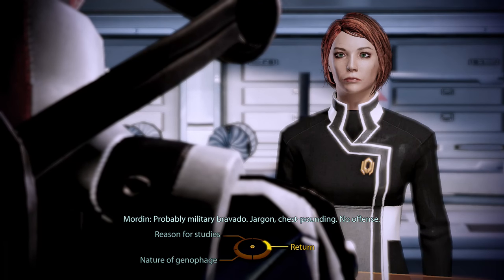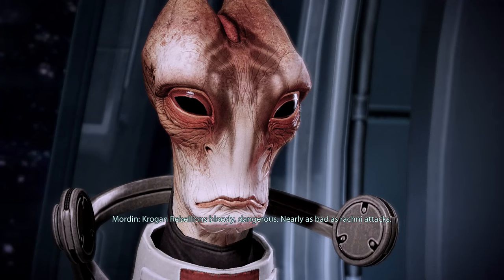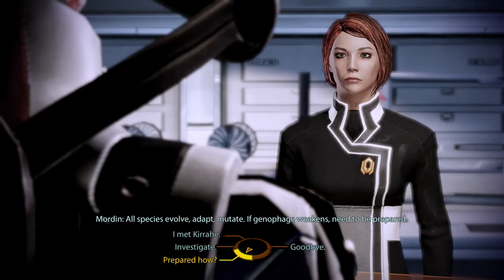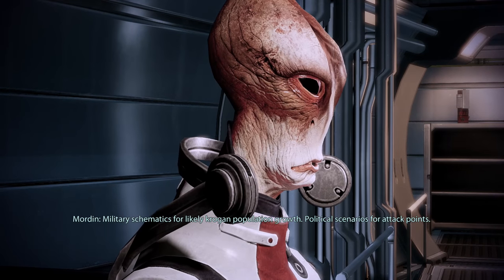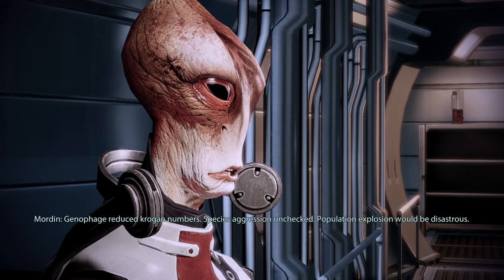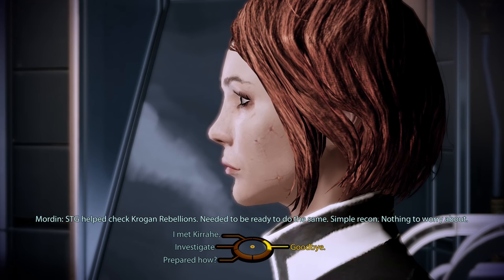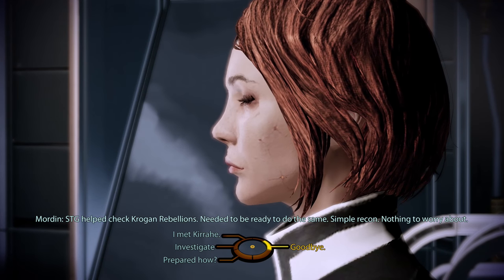I love Mordin. And then, just dig in a little bit more - why exactly were you studying the Genophage, Mordin? Why would STG study the Genophage? 'Krogan Rebellion's bloody. Dangerous. Nearly as bad as Rachni attacks. All species evolve. Adapt. Mutate. If Genophage weakens, need to be prepared.' What was the STG preparing to do? 'Military schematics for likely Krogan population growth. Political scenarios for attack points. Genophage reduced Krogan numbers. Species aggression unchecked. Population explosion would be disastrous. STG helped check Krogan Rebellions. Needed to be ready to do the same. Simple recon. Nothing to worry about.' He was just keeping an eye on the Krogans in case they ever became dangerous - that's maybe not entirely true, but we don't need to worry about it further at this point.